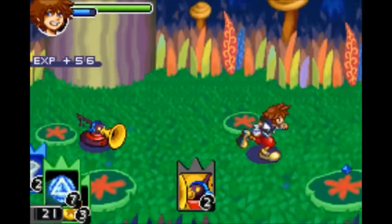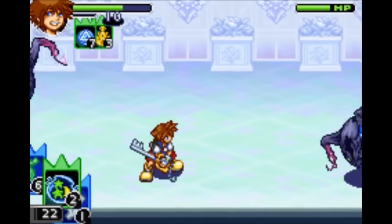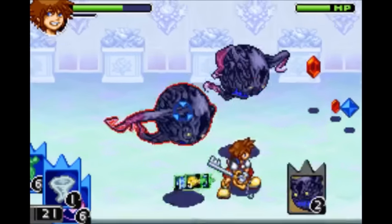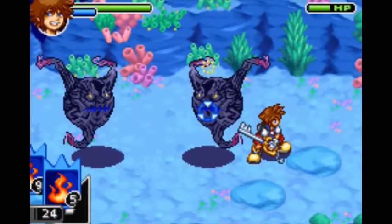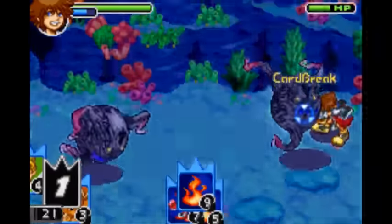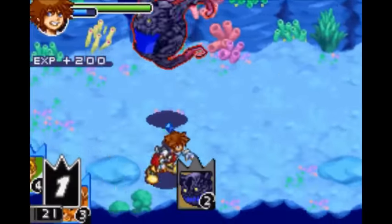Next is Holy, which requires a High Ether, a Mega Elixir, and any item card. It will erect a giant beam of light that deals very heavy damage to anything it touches. Next is Mega Flare, which requires Mushu and two Fire cards. You shoot a giant fireball that, if it connects, causes a huge explosion dealing very heavy damage to all enemies.